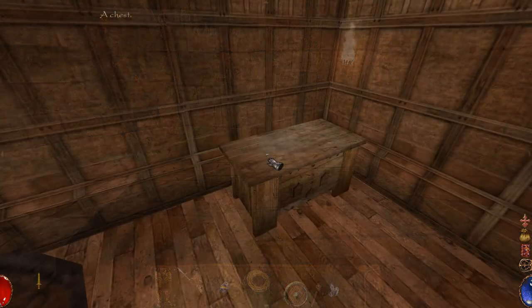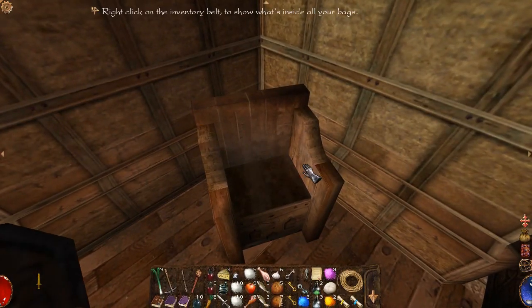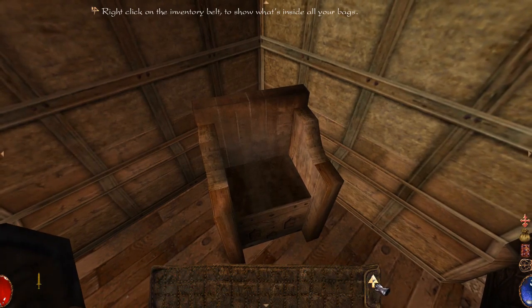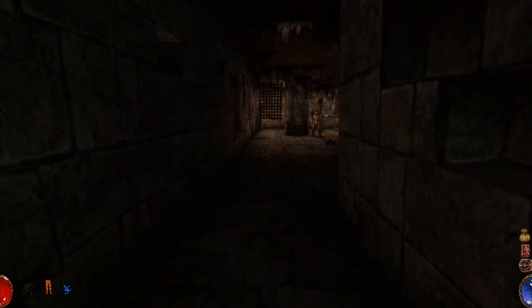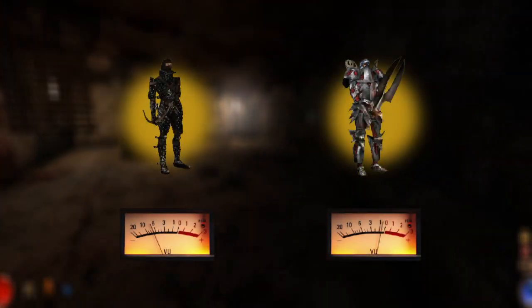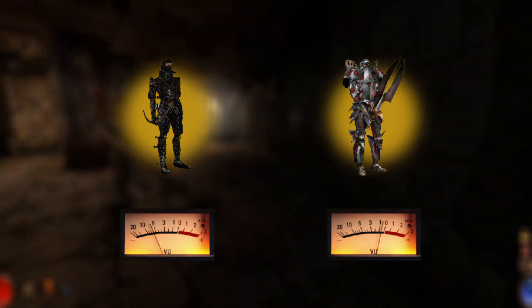Later in the game you will get backpacks which will add additional space to your inventory, but until then you have to learn to get the most out of the limited space available to you. It's inevitable that you do some sneaking from time to time, but it is not just a matter of holding down the shift key — different clothing will make less or more noise as you move around based on what material it is made out of.